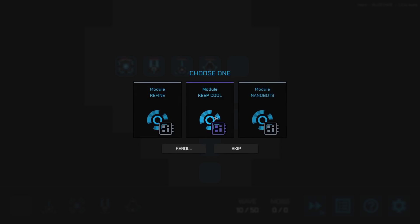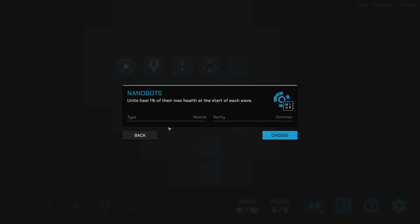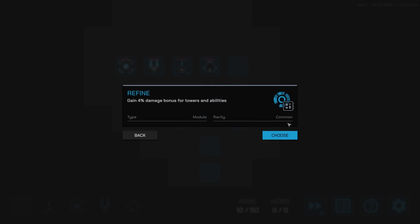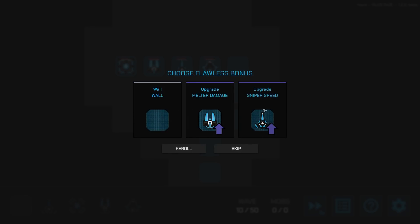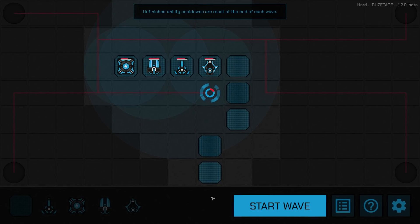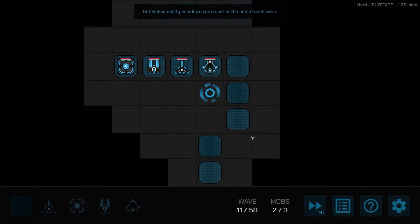The keep cool option is nice because if a tower gets destroyed, it gets thrown back into your pile with a cooldown before you can redeploy it — so losing a tower really hurts. However, a 4% damage bonus to all towers is too good to pass up. I'll take that. Then for the next pick, melter damage or sniper speed — the sniper is going to be really good if we load him up. We're on wave 11 of 50.